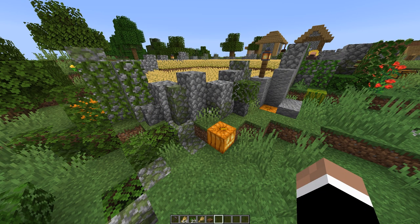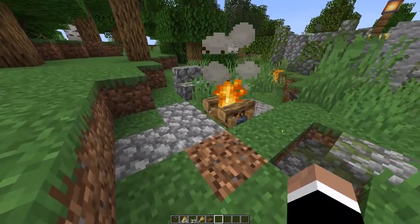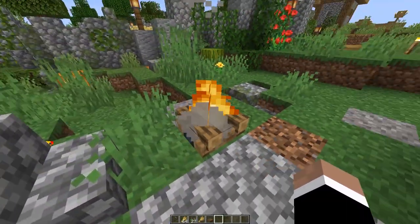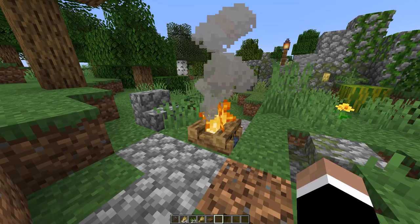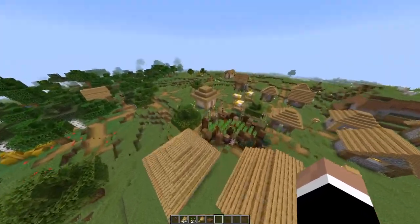Feel free to pause this video whenever you need and take screenshots, or leave me a comment below if you need some help. Or come join our Discord — the link is in the description below, and you can ask me any questions about builds like this. As for things like the campfire, these are pretty much just optional. I put this on the outside with a little seat so it kind of looks like you could sit and have a nice leisurely evening in Minecraft next to your farm.